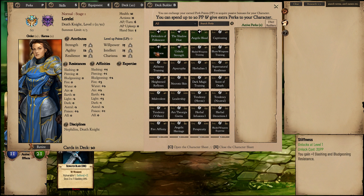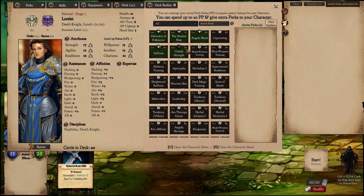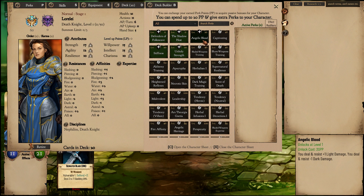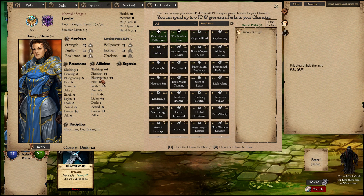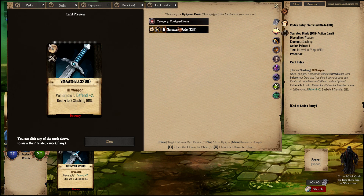Stiffness: you gain plus one Slashing and plus one Plagioic resistance, so very nice. Of course, we won't be getting Angelic Blood. And Unholy Strength: you deal plus one Slashing and plus one Dark damage. So let's go for Unholy Strength. Already we have a plus six Slashing and a zero penalty in Dark, so our Serrated Blade will hit hard.